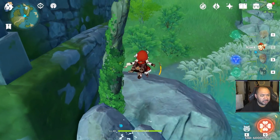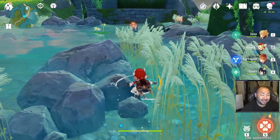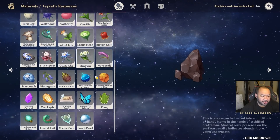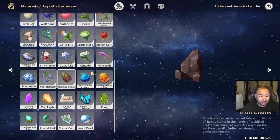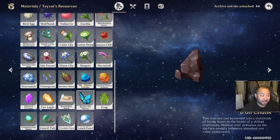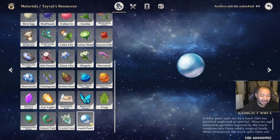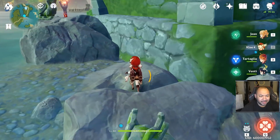Let's get into how to find these materials. First and foremost, the loach pearl — I actually didn't even know it was a thing. You can go into your actual archive, check the materials tab, and it'll tell you materials you haven't found yet. It's a very good idea to keep an eye on this list, because if things are grayed out it means it's new and you probably haven't found it yet.